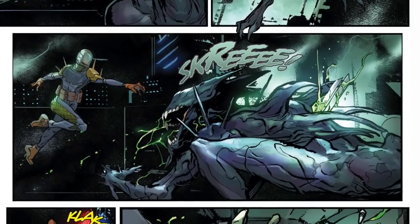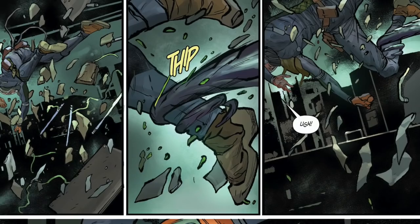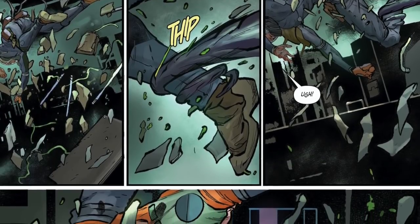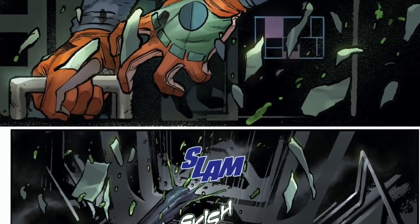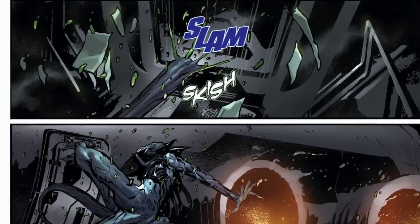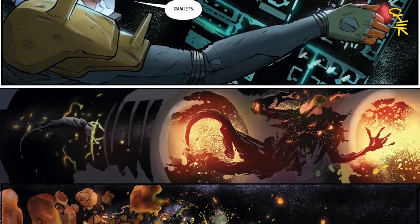The xenomorph is pulled off to one side of the ship. Roby tries to hold on for dear life as everything is being sucked out along with the xenomorph. A tentacle wraps around Roby's leg, but she holds on. The xenomorph is now outside, and quickly Roby touches a button and slams the door shut as the xenomorph floats past the engines. Roby clicks another button — ramjets.